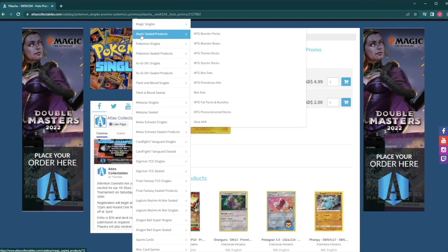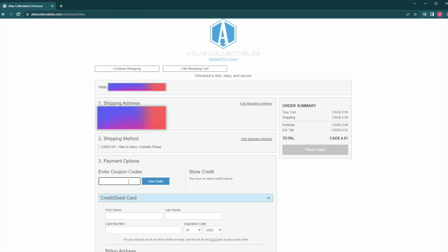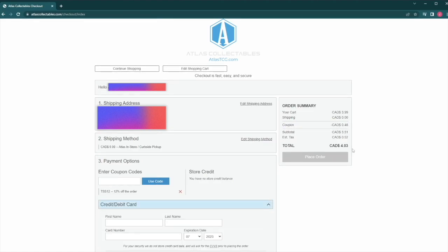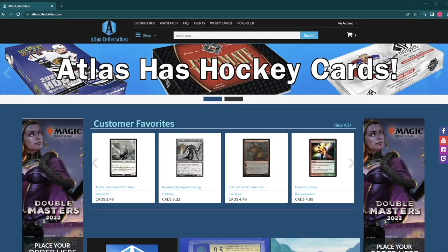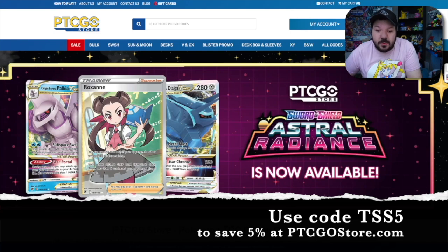The Shuffle Squad is proudly sponsored by Atlas Collectibles, the best place to buy any trading card game product online. Visit atlasTCG.com and at the checkout screen use code TSS12 to save an unbeatable 12% off your entire order. Atlas Collectibles will ship your product anywhere in the world. Also, the Shuffle Squad has partnered with PTCGO Store for the best access to Pokémon TCG codes — available 24/7 with instant email delivery. Save 5% off using code TSS5, or 10% off with a special code if you're a YouTube member or Patreon supporter. Use code TSS5 at ptcgostore.com.